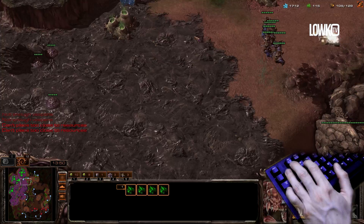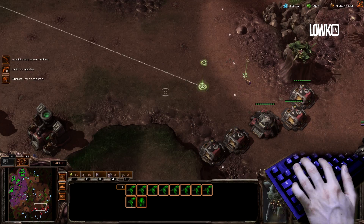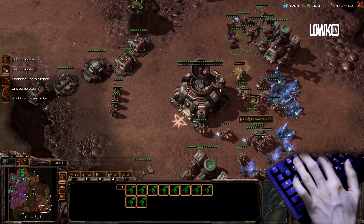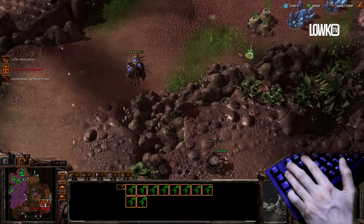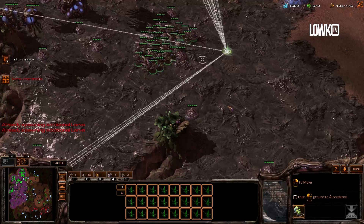I'm gonna have to take another hatch in the main, as well as another hatchery right here, just to make sure I don't lose all my stuff. I'm gonna have to saturate these gas geysers too. Now I have a ton of money and I need to figure out how I'm gonna make sure that doesn't go to waste. So I'm gonna buy as much time as I can right now with these Mutalisks. The position of these Mutas will basically allow me to — he's not gonna move out, because he knows he will pretty much lose an entire mineral line if he decides to do so.